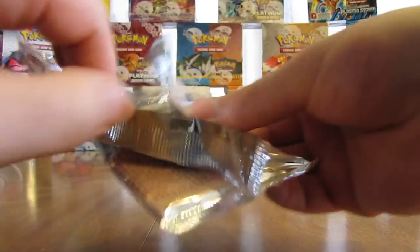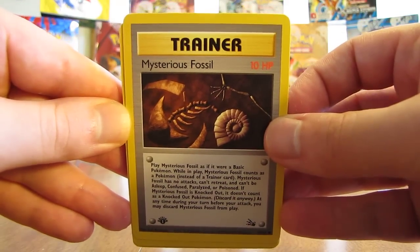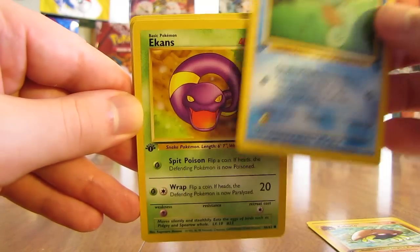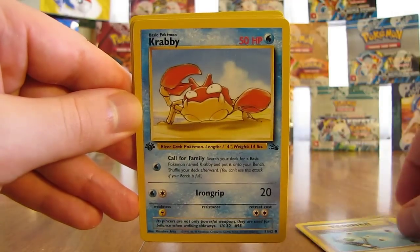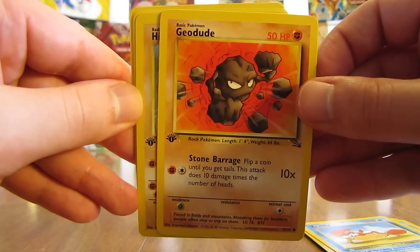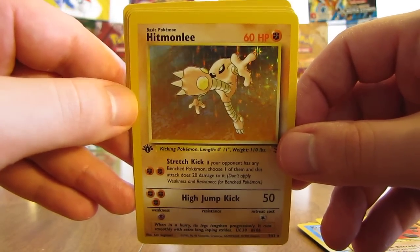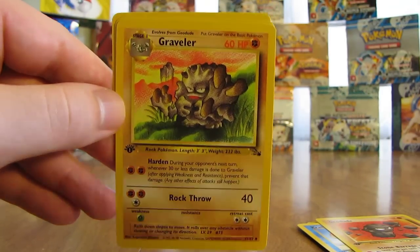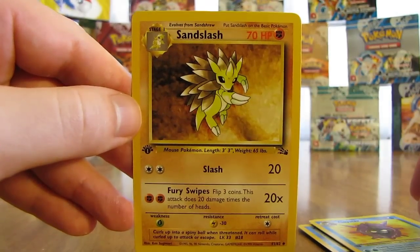Aerodactyl on the front of this one — I do not need another Aerodactyl holo foil. Mysterious Fossil is on the top of this pack. There is a Kabuto, Horsea, Ekans, Energy Search, Krabby, Geodude. The rare — hopefully a Dragonite — it is a Hitmonlee. Now I've pulled about four Hitmonlee's in this box but this is the first holo foil one, so I'll set that aside. Plan on getting these holo cards graded. There is a Graveler, a Cloyster, and a Sandslash.